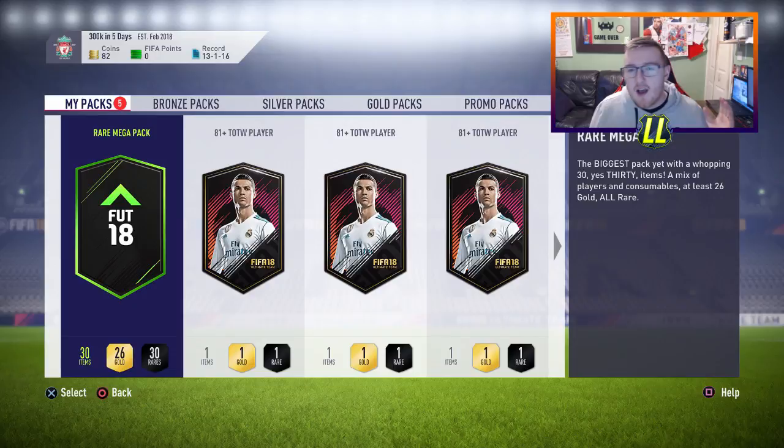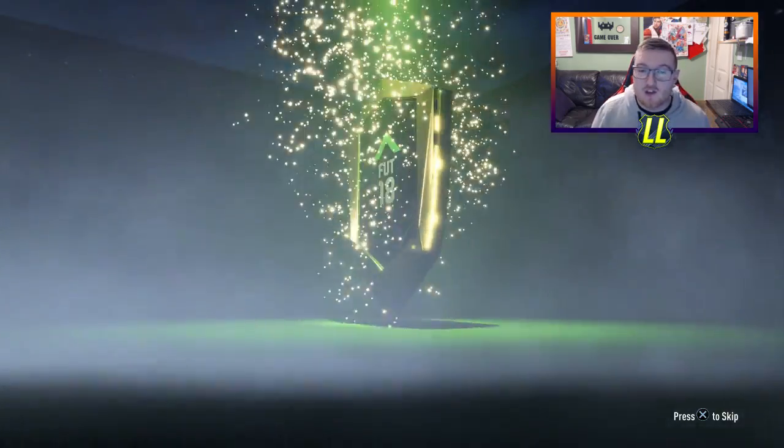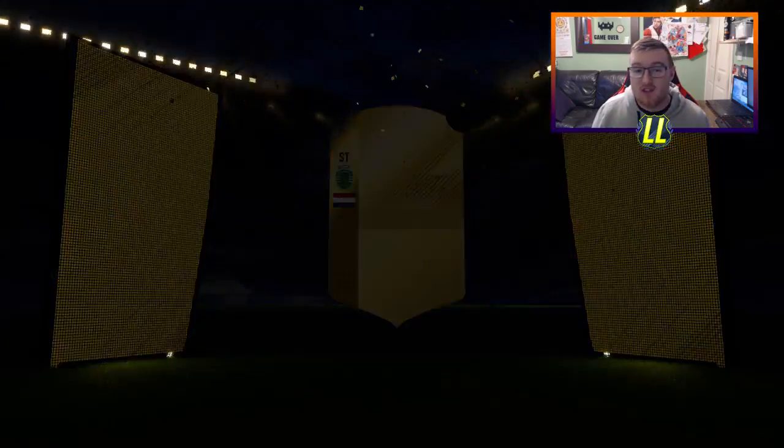Let's start with the Mega pack guys, then 4 tradable Team of the Week packs afterwards. Let's see what we get. This is number 1 — this is a Mega pack. Can we get at least a board to start us off? Yes we can, that's not bad. What do we get? Striker DOS. That's DOS guys, no good.